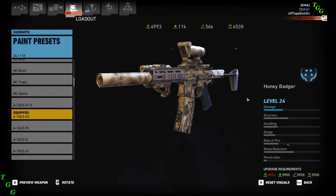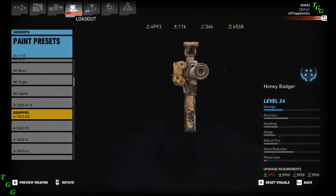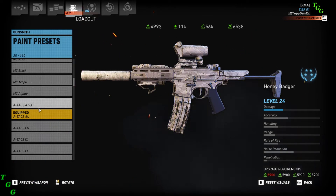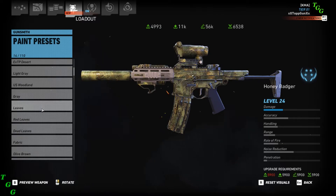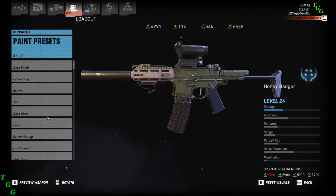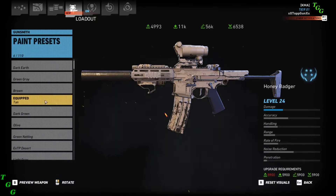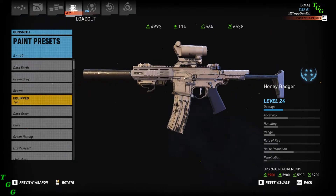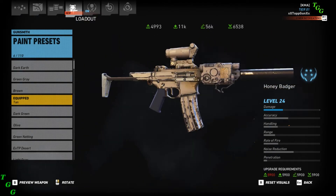I don't really care about the buttstock, but the quad rail is not changing colors. Scrolling through the skins, I can't find a natural color to blend in with the rail. The closest I can get right now is tan with the whole gun.